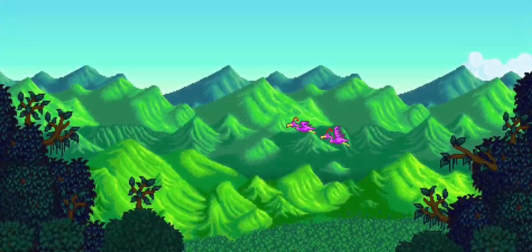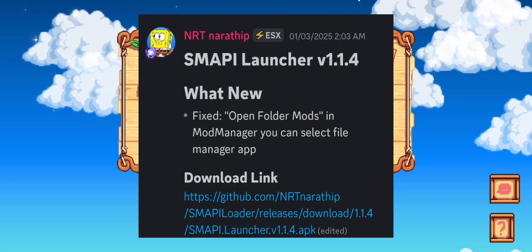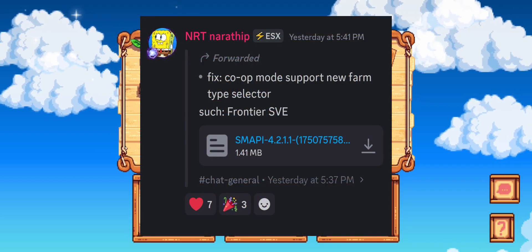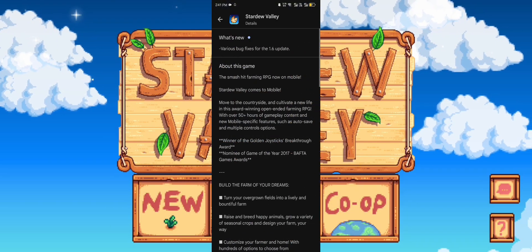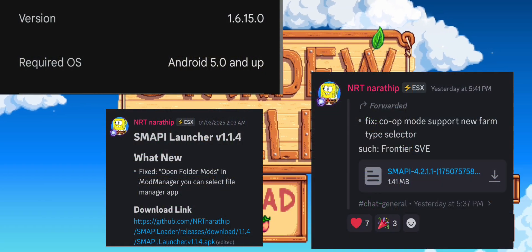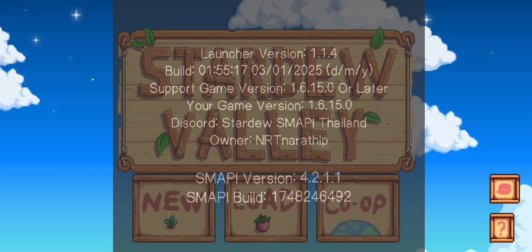First of all, let's talk about the Smoppy Launcher and Zip versions that I use. This is the Smoppy Launcher version I use — this is the latest version. This is the Smoppy Zip version I use — also the latest version. For the Stardew Valley version, this is also the latest version. In short, everything that I use is the latest version. Your Smoppy Launcher should look like this.